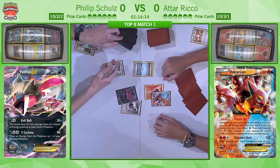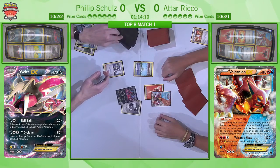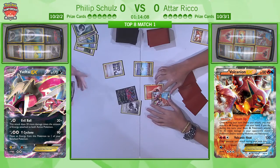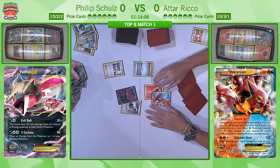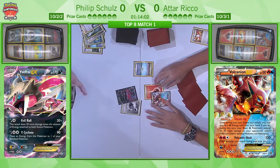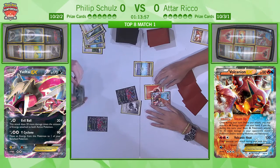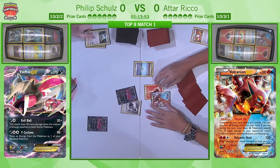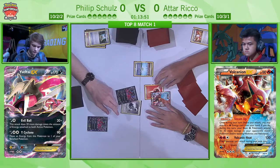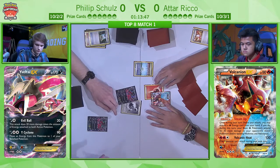Philip, for his turn, he's got that Yveltal EX — very good. He gets a Double Colourless Energy, which he needs to build up that Evil Ball attack, and then he Sycamores. Poor Jirachi gets discarded — there's no point getting rid of special energy when you're playing a deck that plays entirely basic energy. Despite Atar having a slow start, there's nothing to say Volcanion can't have an insane turn two with lots of Steam Ups and be able to knock out the Yveltal EX.